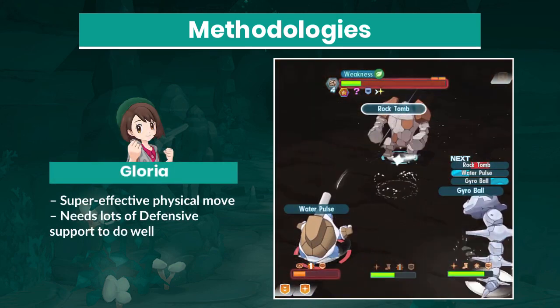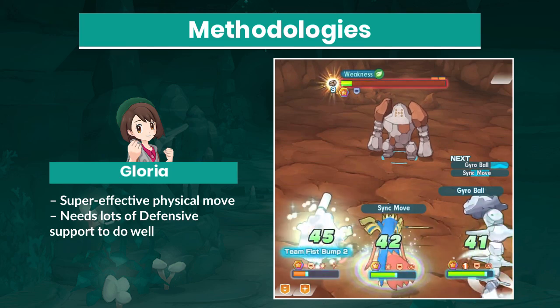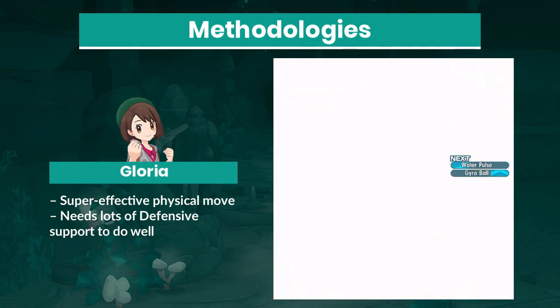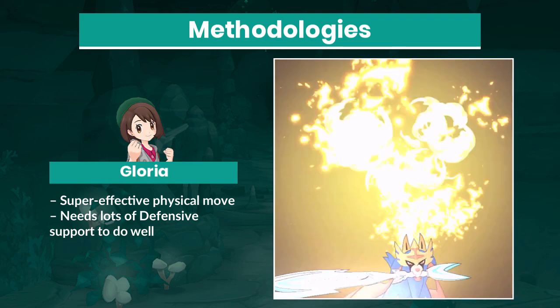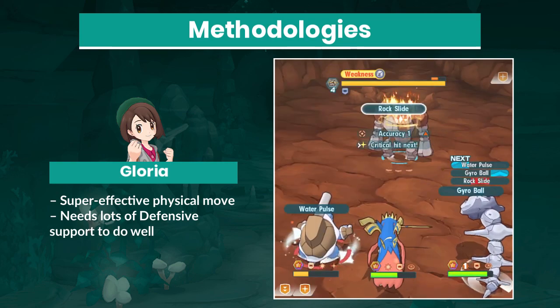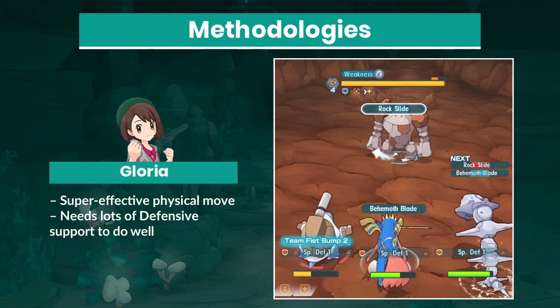Gloria can do a number to Regirock, but her lack of defensive utility means that she needs powerful defensive partners to survive the encounter. She works really well for Regirock's third health bar to deal massive damage with Behemoth Blade. There are several viable means of dealing with Regirock, but if you have any of these particular sync pairs, they will make the encounter a lot simpler.